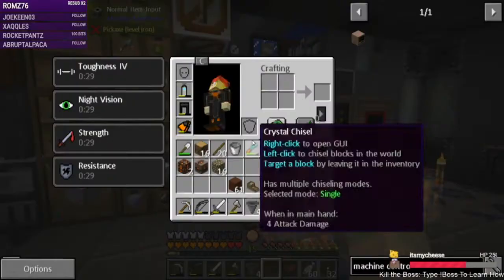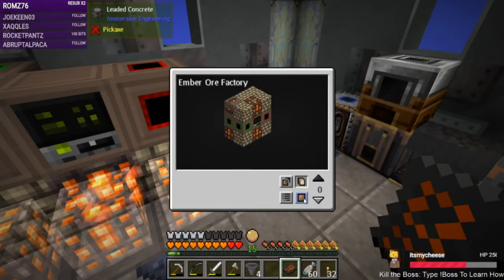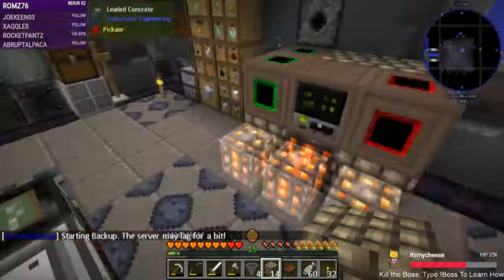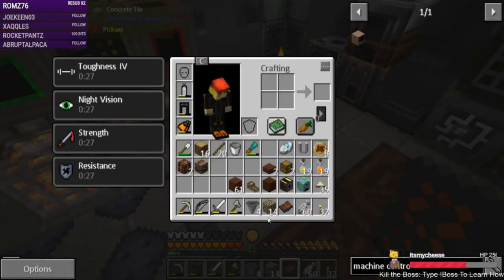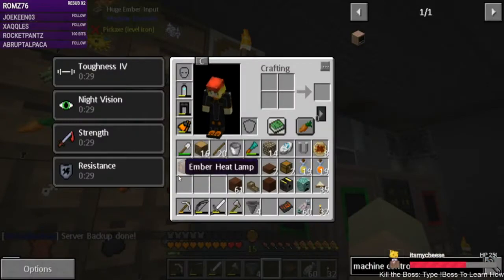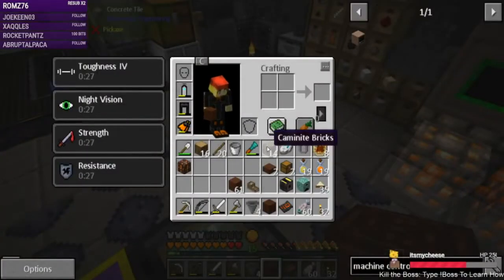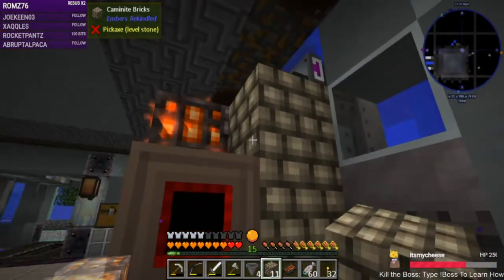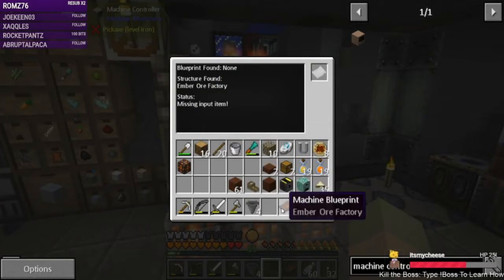This is items over here and then the rest of those are caimanite bricks. The top has a heat lamp, ember receptor, and the rest is caimanite. There's that — it's created. We put the blueprint in here. Missing input item — well yeah, I don't have items going in there right now.